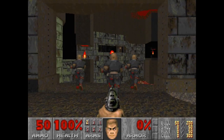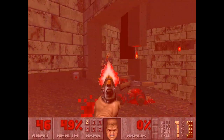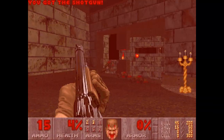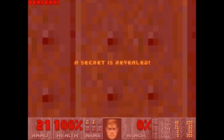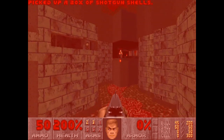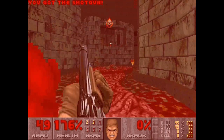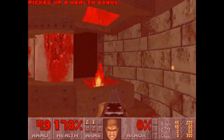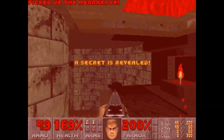First things first, the imp's gonna help us kill these shotgunners. Don't worry about our health. There's a secret here. We're gonna grab a Berserk and a supercharge. Making me run from there. Definitely want to take care of this myself. And hopefully we can grab this Mega Armor.